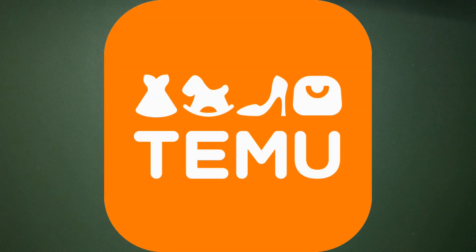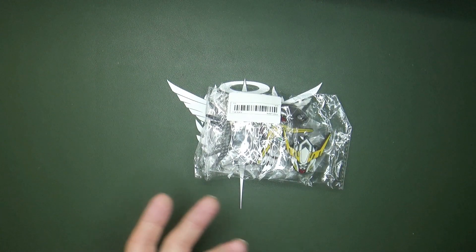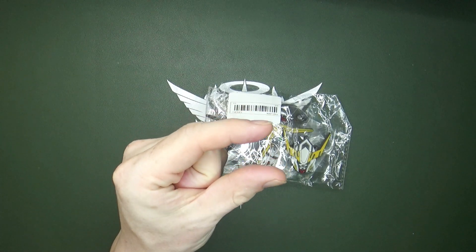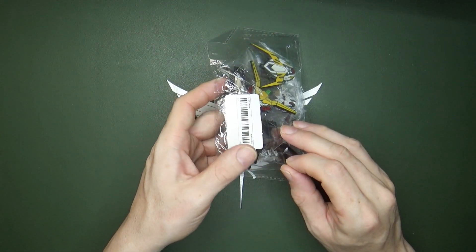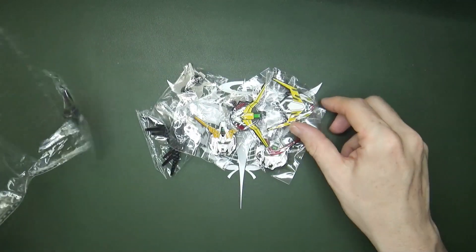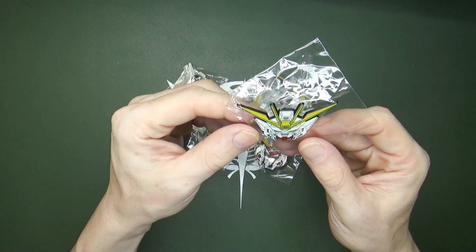So I ordered some more stuff from that Temu website again, and they don't have much Gundam-related stuff, but they do have a few things, and this actually caught my attention. It's a bag of Gundam pins — I initially thought they'd be tiny, like minuscule, like a small flag pin sort, but no. They're actually a decent size, so I figured why don't we look and see what they are exactly. I paid about $7 or $8. Gundam pins are interesting — you don't see a lot of those, at least from what I've seen online.